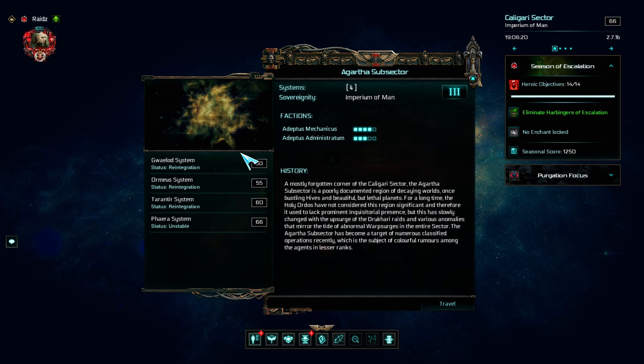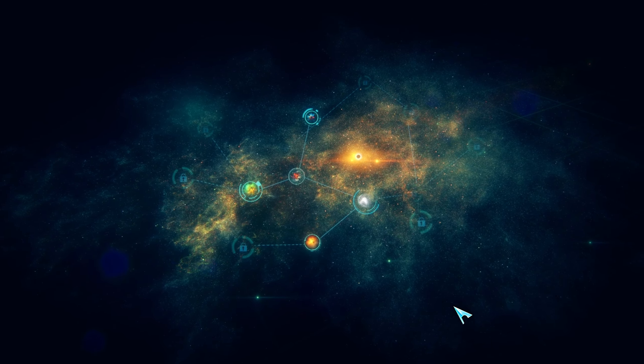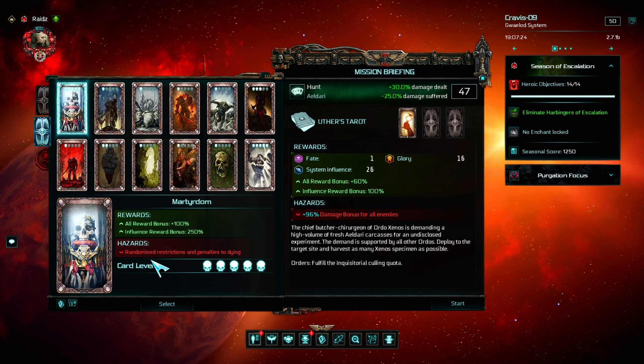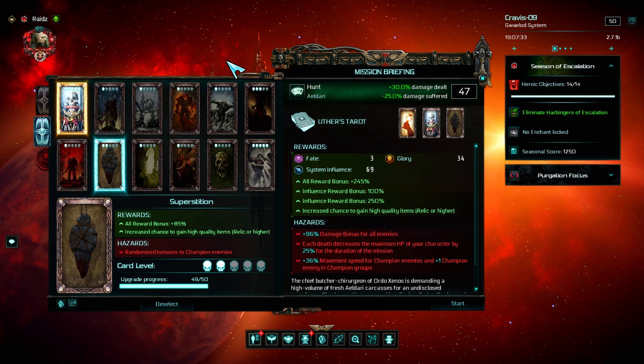You can also just fly to the sub-sector and then go to the system where you need the influence. On those planets, some random missions will always spawn — they are low level, but with the right combination their reward is still not too bad. So you can keep grinding those low-level missions until you are maxing out your influence.